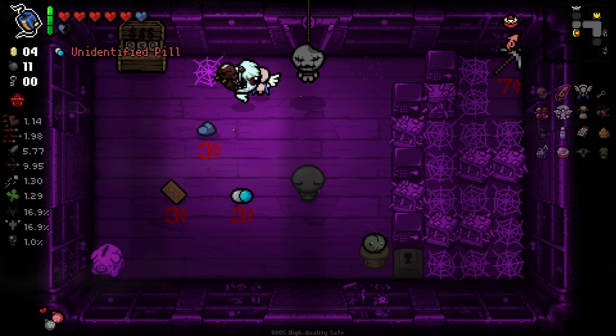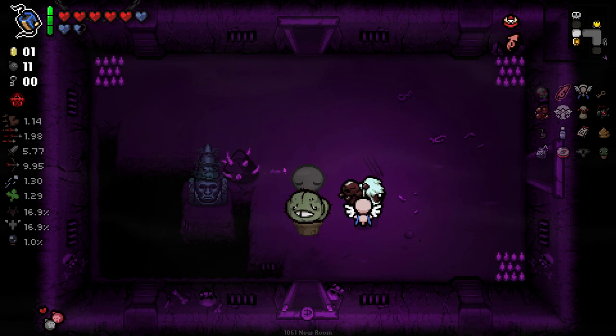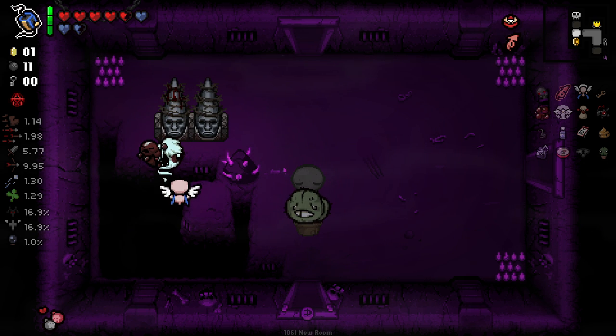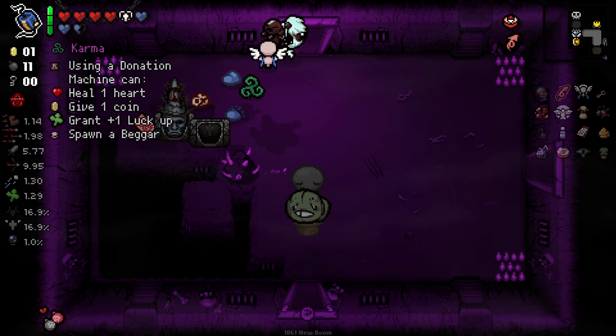Unfortunately this shop here looks normal — I don't think the Overstock applied to this floor. So I'm just gonna buy the soul heart. I just want to test something. Okay, it takes red health first — oh wait, that one's not... that one opened straight away. What the hell?